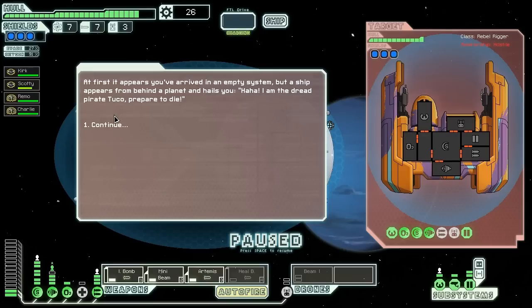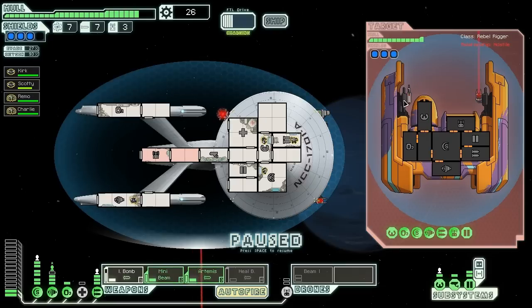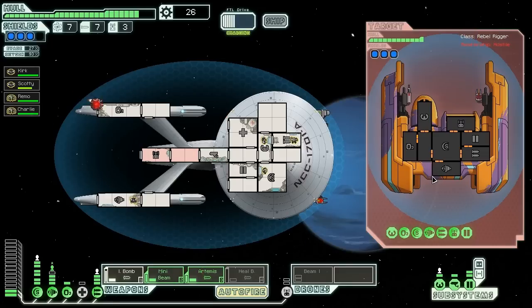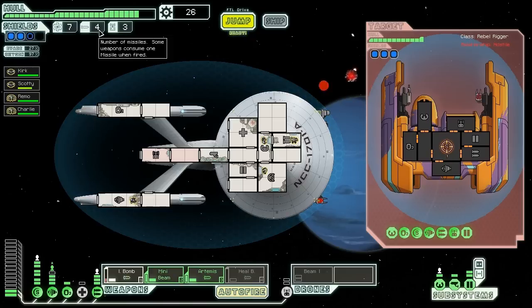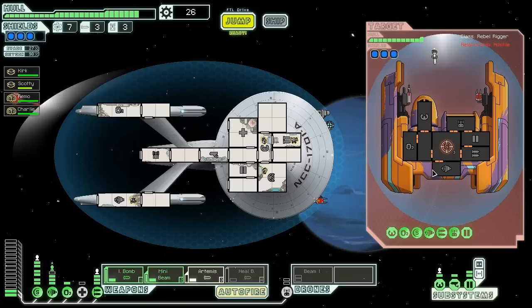Pirate tuco — always trouble. They've got three shields, but our shields should be more than a match. Their weapons are puny: one laser, a beam drone, and a lousy mini beam. I need to hit both weapons. Double miss — that's perfect, thanks game. Maybe I should shoot one at a time so if one misses there's no point shooting the other. Ion bomb, come on — missed again. I don't have enough missiles for this. Artemis recharges faster so I should fire it first.